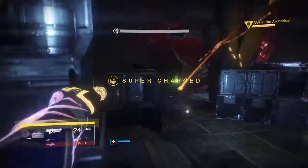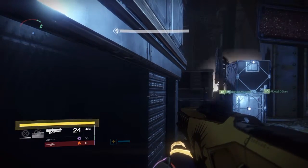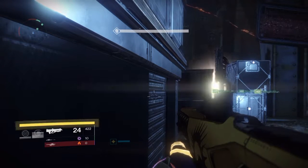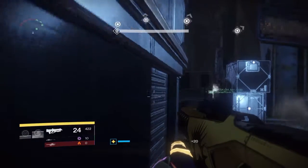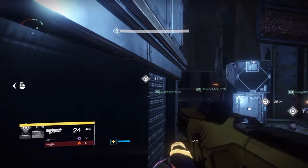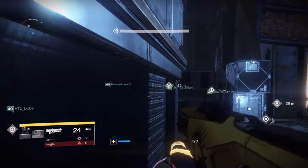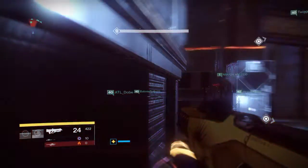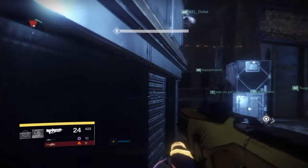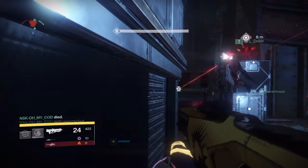Pretty much it's just like if you've done hard mode — it's just like hard mode but the only difference is when he drops the bombs in the middle. You hit them three times or whatever, get the shield down, and then when you DPS in the middle, those two bombs drop that we normally in normal hard mode would just use to DPS the boss, but now we have to use them to activate the doors.